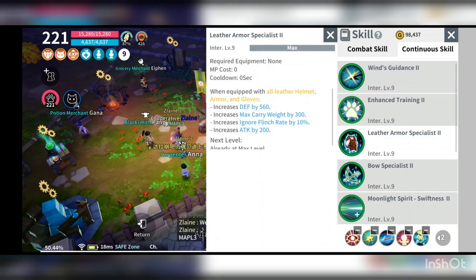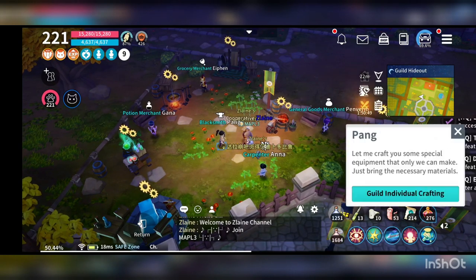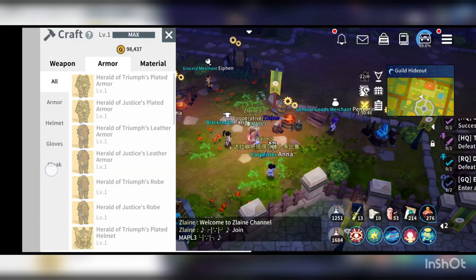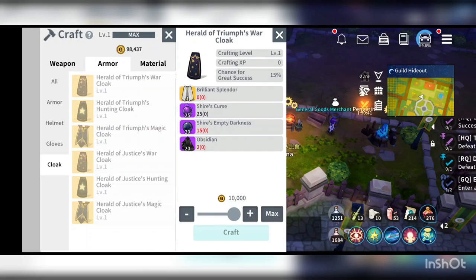For the cloak itself, it's a bit special because you decide your cloak based on your defense. There are 3 types of different defense: the war cloak, the hunting cloak, and the magic cloak.